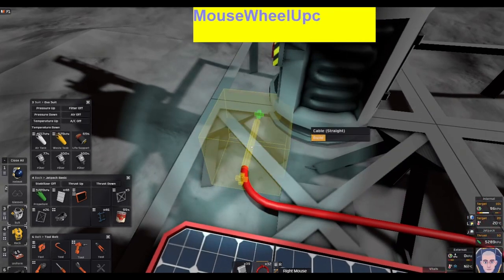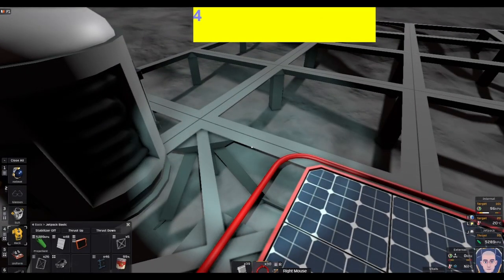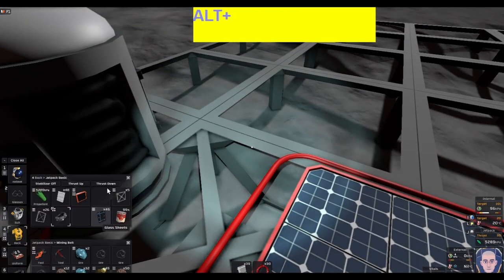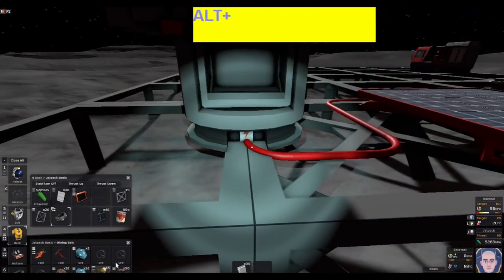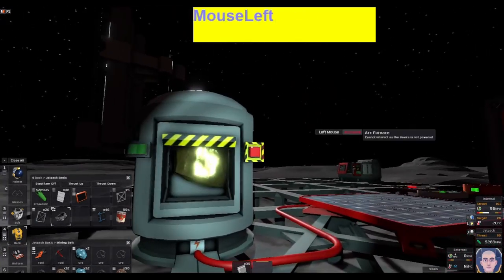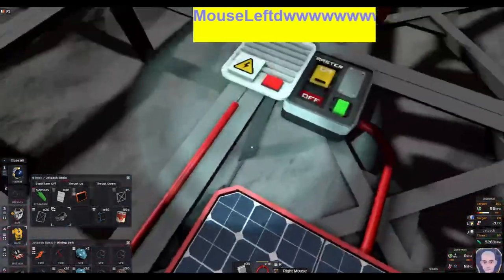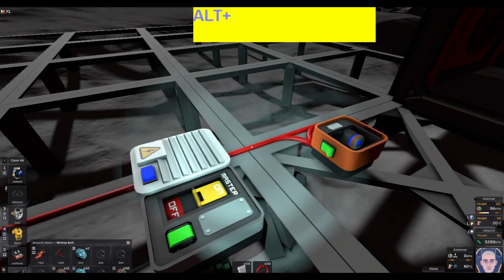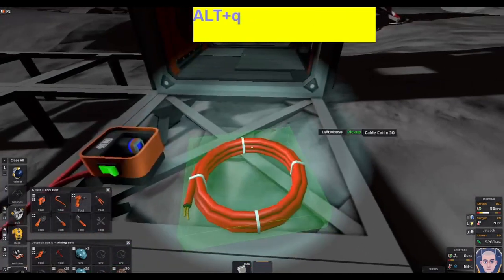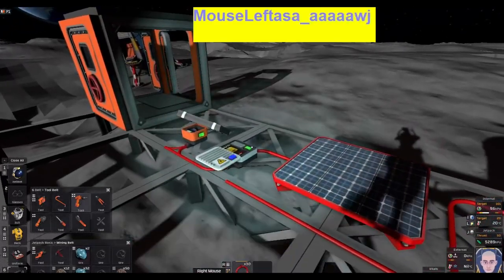Without removing my mining belt, I'll just drop those next to me for a second, then turn it on. It's not working — why not? I've got a bad connection here. Don't get into a habit of just dropping things everywhere.